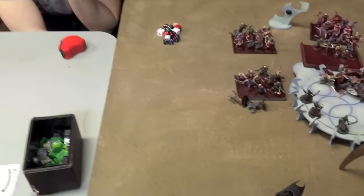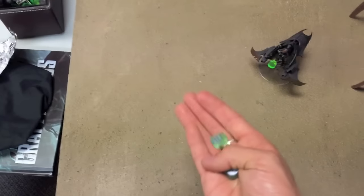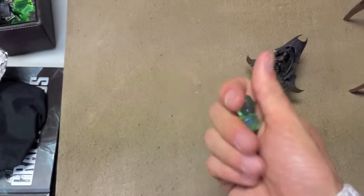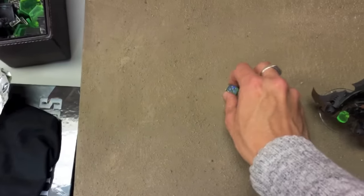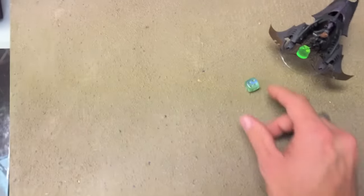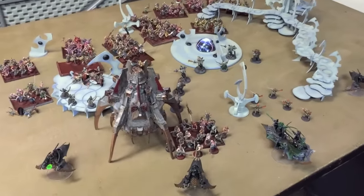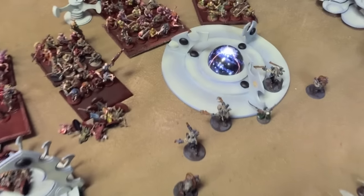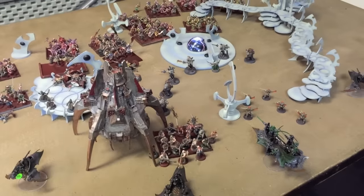Moving on to Turn 2 for the Dark Eldar. The Corsair Warband wanted to come in on a 3+ due to the Sky Assault rule, with re-rolls on failed reserve rolls — and they arrive. The Razor Wing also comes on. First blood has gone to the Chaos Band, with the Warlord and Objective also at stake. Let's begin Turn 2.